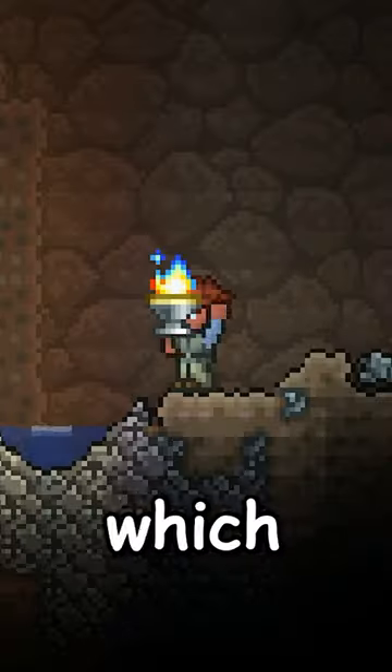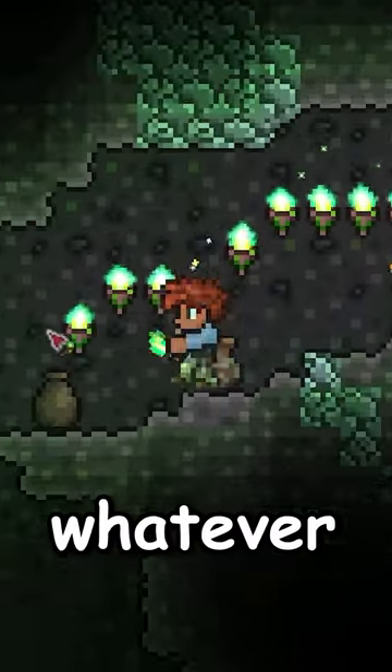Defeating it will give you the Torch God's Favor, which will change your torch color to whatever biome you are currently in.